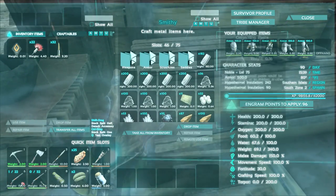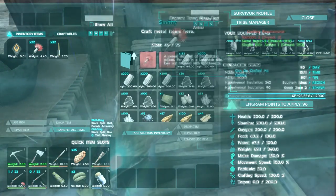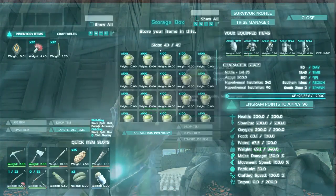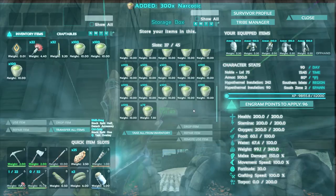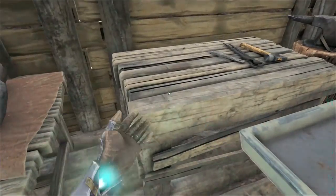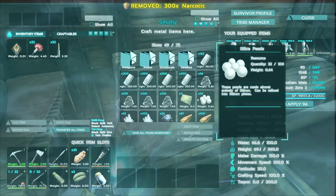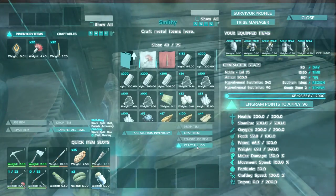Let me make myself some more tranquilizer darts. Three levels of narcotics there — look at how many of these things I have now. Forty — well, not now, thirty-seven. I have almost filled that thing completely with narcotics, and I'm playing by myself. So yeah, take that, anyone who thinks that you can't do it.